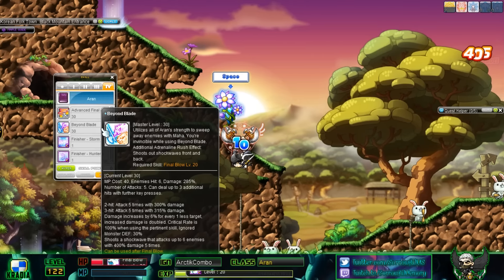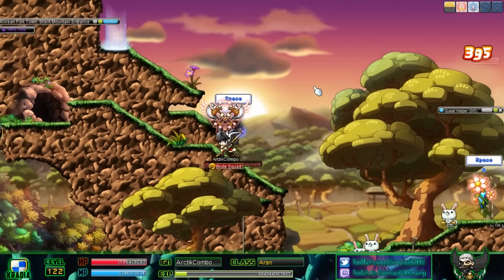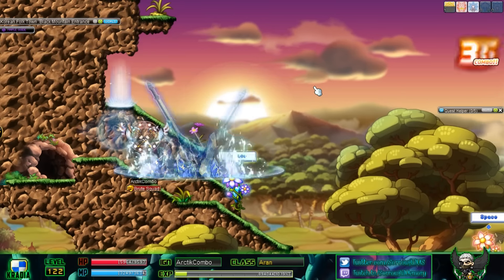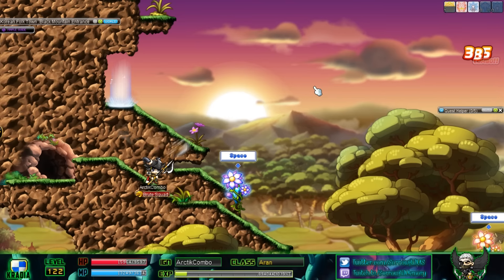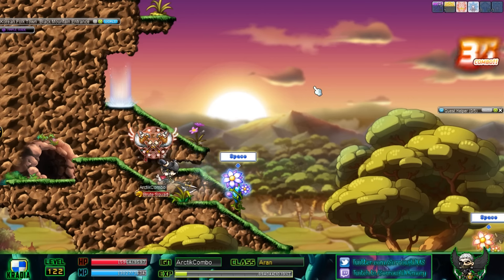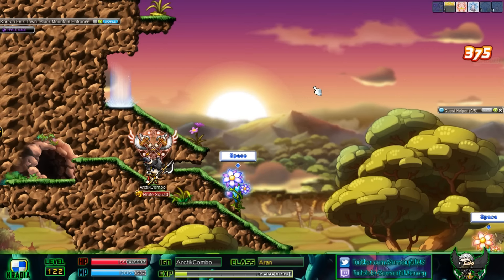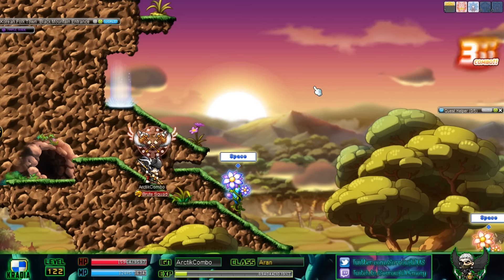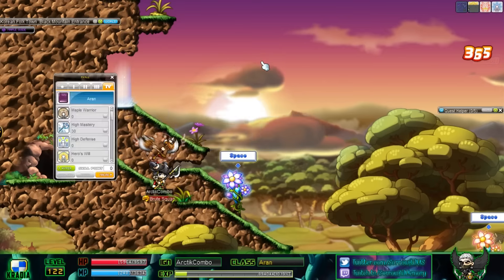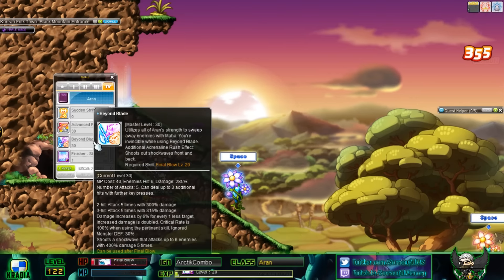Beyond Blade — I think this was a hyper skill before at level 150, but it's now a fourth job skill. You can't use it on its own; you have to use it after Final Blow. There are three ways: press down, attack, down, attack and then spam it; press the Final Blow hotkey and then use it; or spam your attack key three times and then use it. The down attack into Beyond Blade is probably the fastest for DPS.